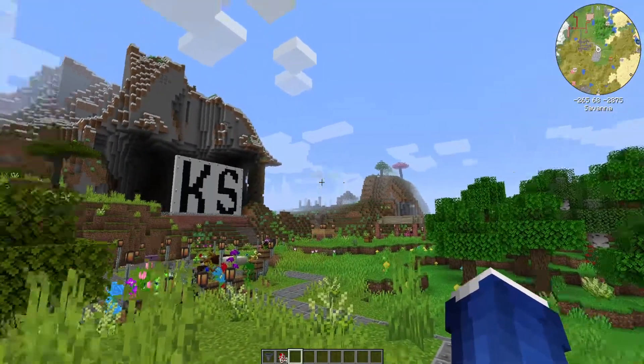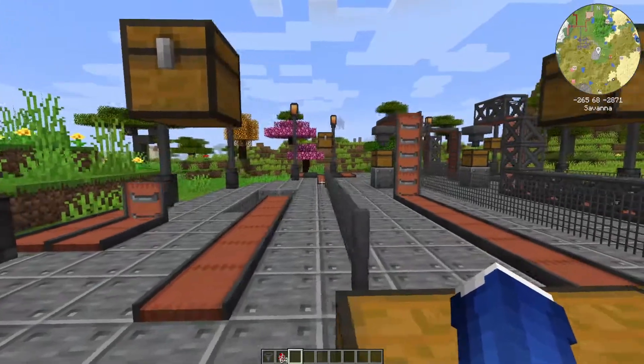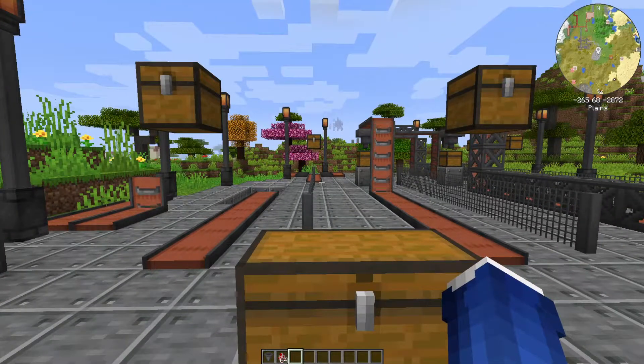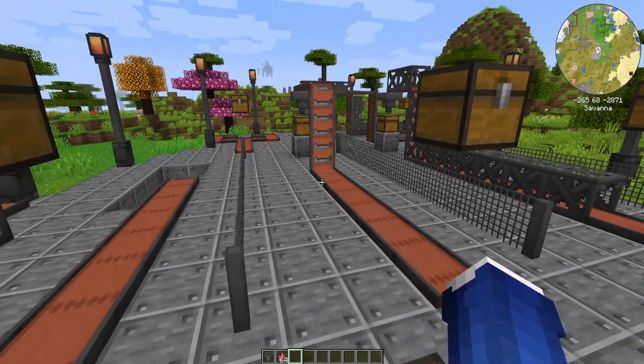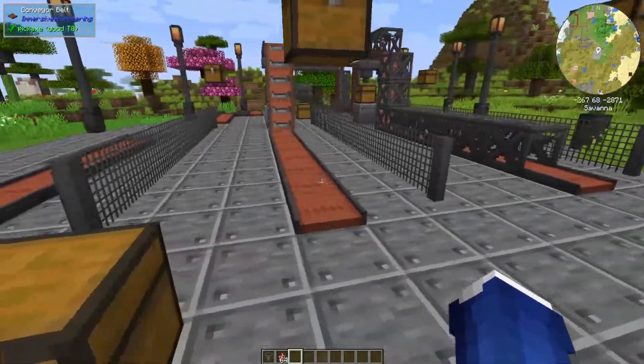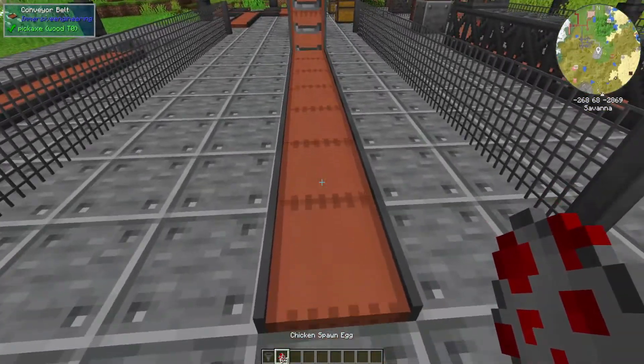Another good use case: if you remember our blood magic tutorial, you have to make sacrifices to the blood altar to collect life essence, which is used for most of the rituals. One of the ways you can do that is by setting up a spawner and having it spawn mobs or creatures like livestock on top of these conveyor belts.